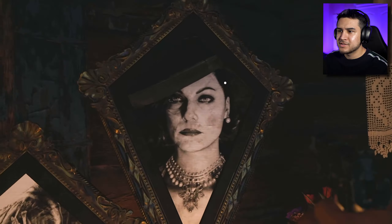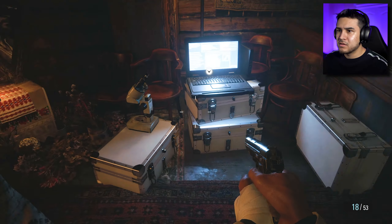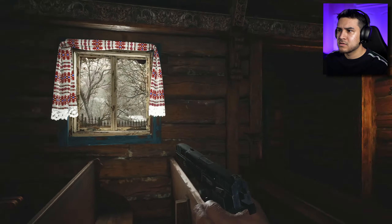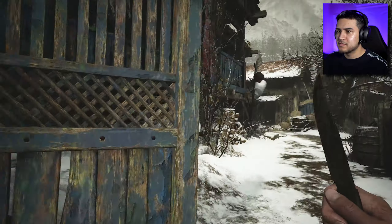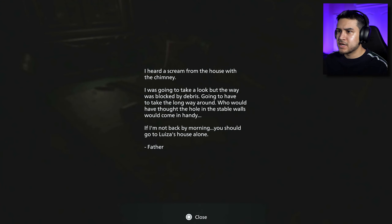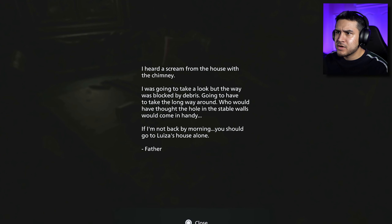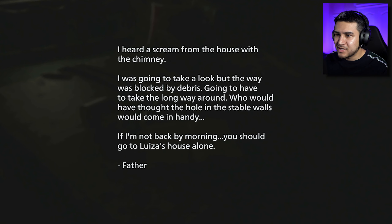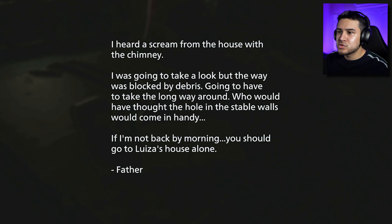She's dead. Well, I guess we have some friends here now — we don't know if they're friends, actually. They might not be friends. Let's go to the upstairs of this building. I remember last time we were here we were kind of just rushed — we were getting chased. 'I heard a scream from the house with the chimney, the red chimney. I was going to take a look, but the way was blocked by debris. Going to have to take the long way around. Who would have thought the hole in the stable walls would come in handy?' I think we got a hint on where to go.